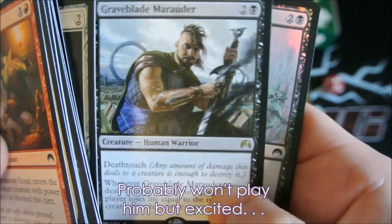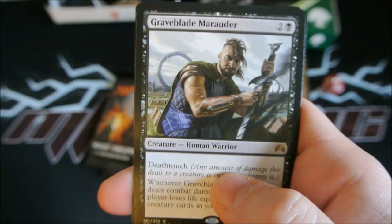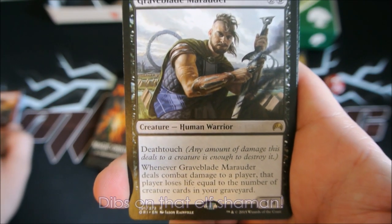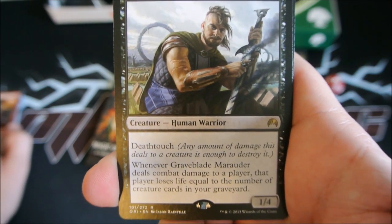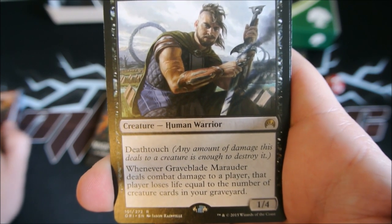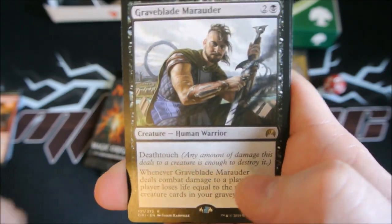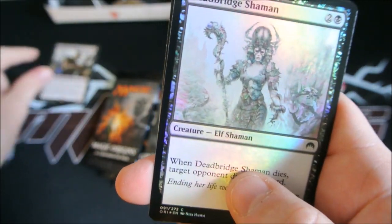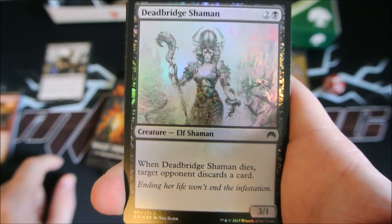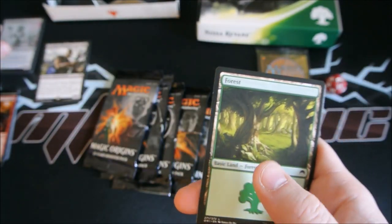Graveblade Marauder and a Dead Bridge Shaman Foil. Graveblade Marauder: two and a black, Death Touch, one-four. Whenever Graveblade Marauder deals combat damage to a player, that player loses life equal to the number of creature cards in your graveyard — could definitely see play for the right deck. Our first foil is Dead Bridge Shaman, two and a black: when Dead Bridge Shaman dies, target opponent discards a card, three-one. I am not mad about that.